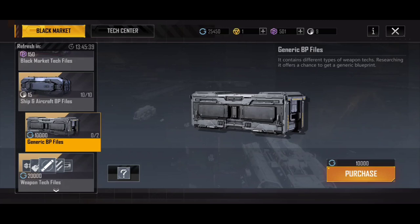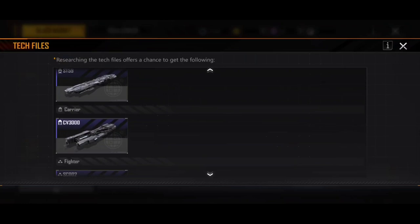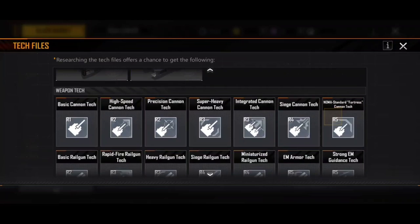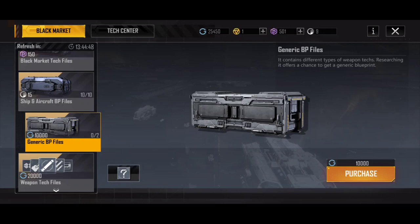Beyond that, every day you'll also have the generic BP files. Two of these will be dropped into the game. They cost 10,000 EU coins apiece and you get the opportunity to buy two of these a day. What do these contain? If we tap on the question mark at the bottom, you'll see options like the FG-300 BP, the AC-721 Destroyer, the CASO-66, the KCCPV 2.0, the ST-59 and CV-3000. You also have the SC-002 Fighter, the CV-MO-11, and the CV-I-003 Corvettes. You'll also get a whole ton of weapon tech blueprints, which we'll talk about later regarding upgrading. These are the kinds of things you may find in those blueprints.